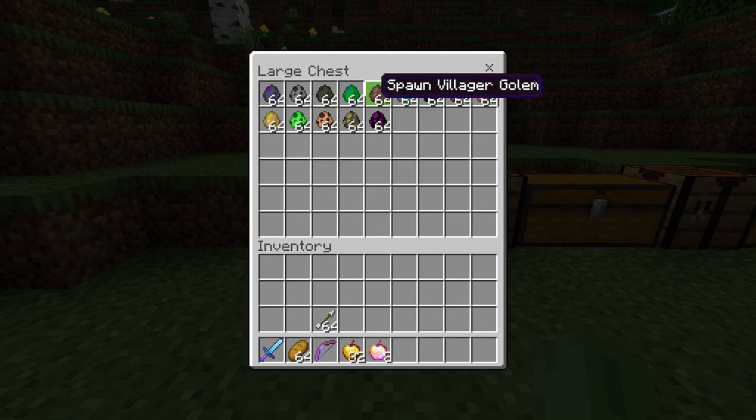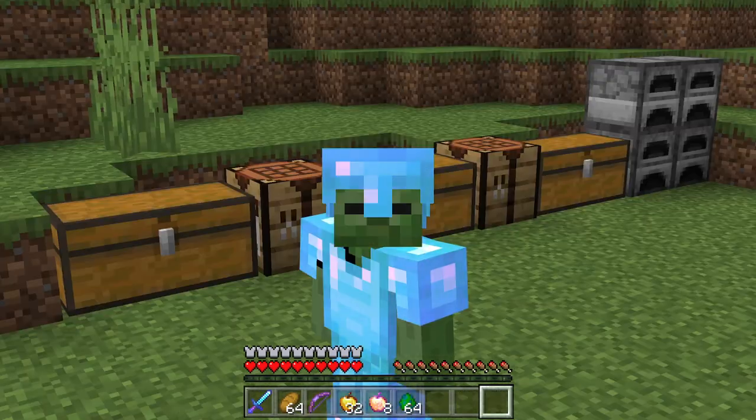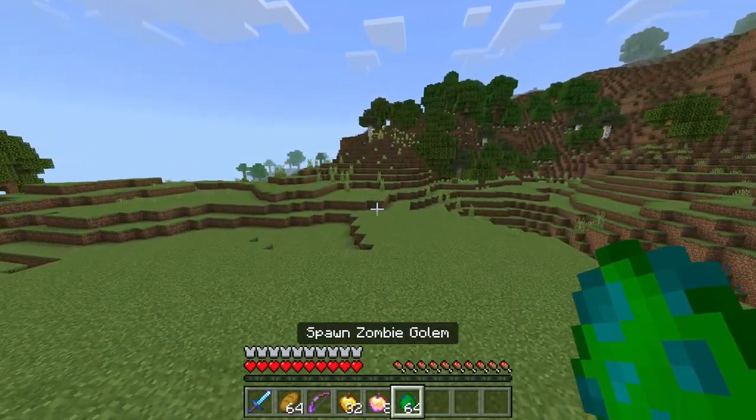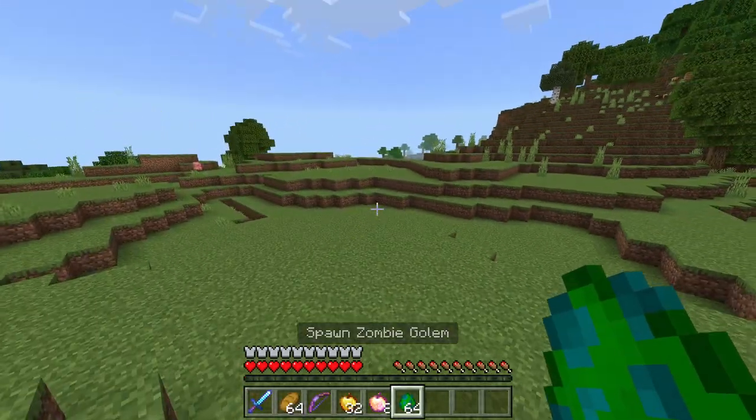We've got ender golems, husk golems — they're all pretty strong, and apparently they do just spawn in the world normally. First things first, I want to try the zombie golem. I'm really not sure why I want to try the zombie golem first, but we're going to do it.